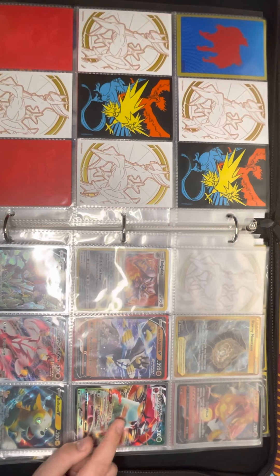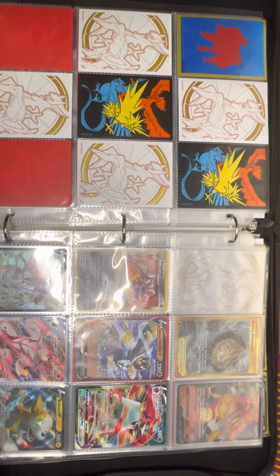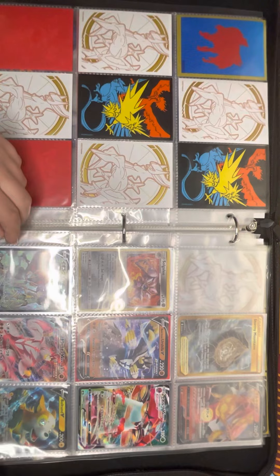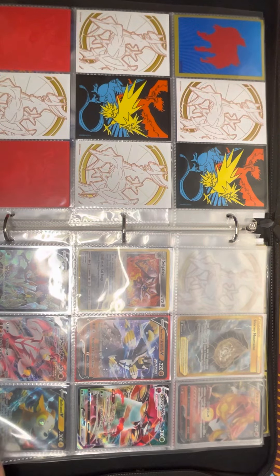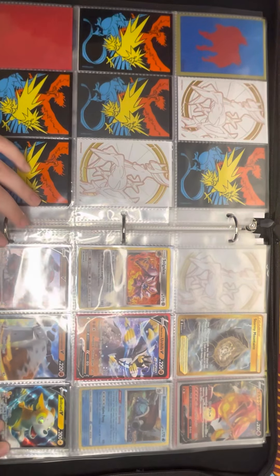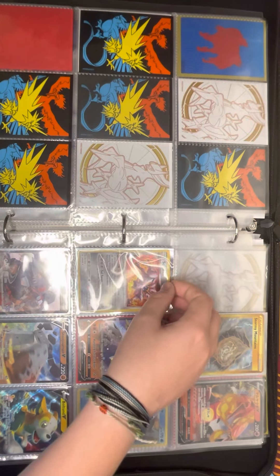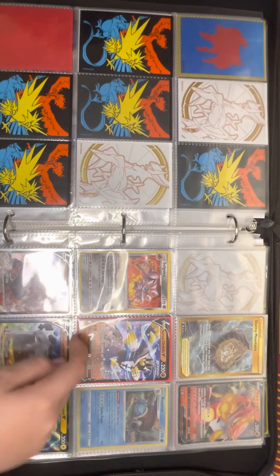I forgot this guy's name but V Max of him in Japanese, and the trainer art of him in Japanese too. Oh — Urshifu! Single Strike Urshifu V Max in Japanese. Stormy Mountains secret. Galleo holo — okay, I'll give an exception, it's old. Rapid Strike Urshifu V, Rillaboom V, Starmie V, Bolt-On V.